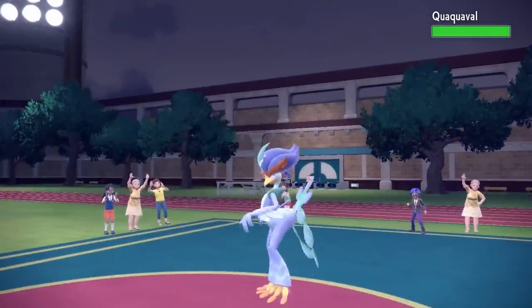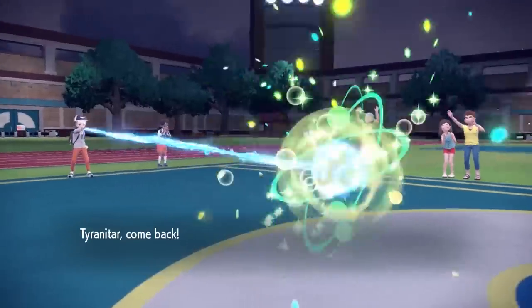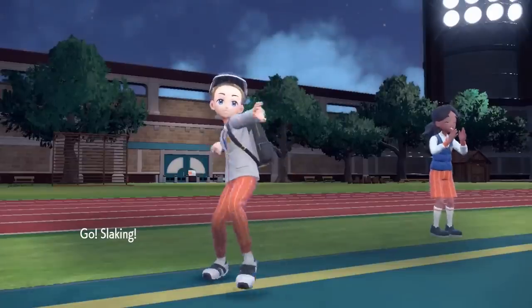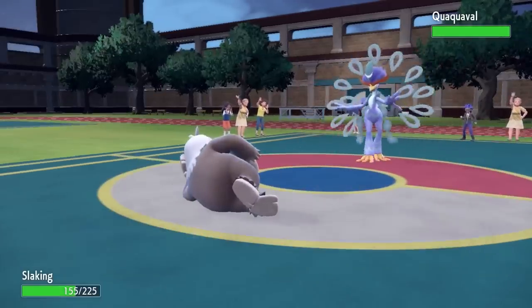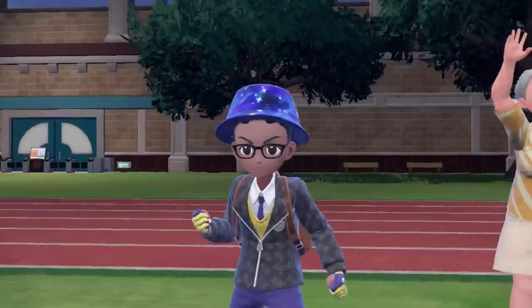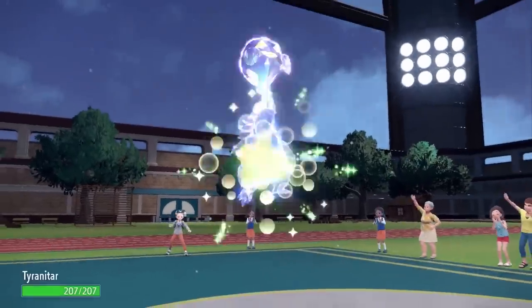In comes the Quaquaval, stepping around with its weird toes. I figure I have to get out of here — I can't stay in and go for a not very effective attack. So I switch into Slacking. This duck actually does threaten my team. The idea is I can bait a Close Combat, then bring back Tyranitar on the fighting move, switch my move to Earth Power, get some decent damage, and chip it to the point where I can take care of it.